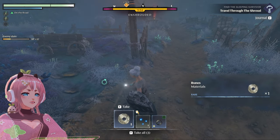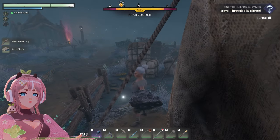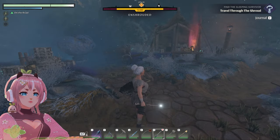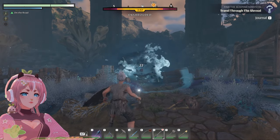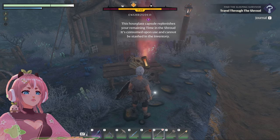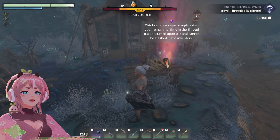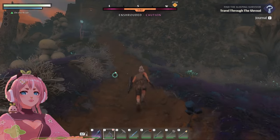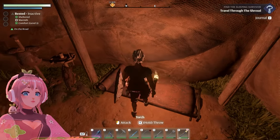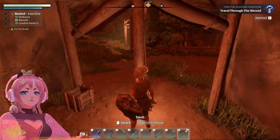Oh my goodness. Let's search this. What is that? I wonder, is this the way of going? What the hell is this? Look at the skull. This hourglass capsule replenishes your remaining time in the shroud. It's consumed upon use and cannot be stashed in the inventory. Maybe I should go and sleep over here and then just continue in the morning — it's getting dark. I really need that shroud wood. All right, let's press on.